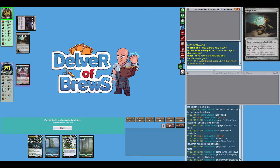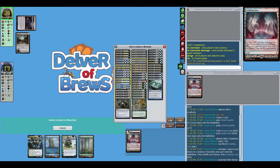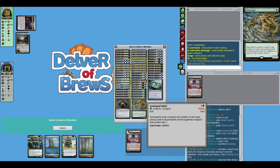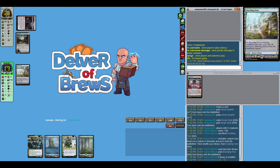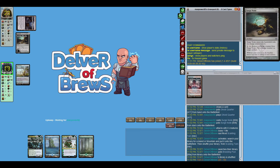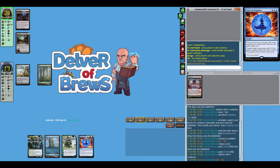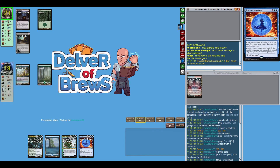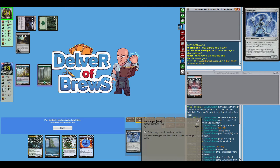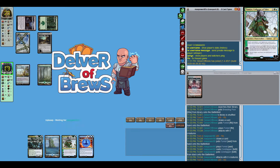We see Surge Node come down, and of course any time you see an artifact like that come down in any format, you know that this deck is doing some stupid stuff. The real goal of Dice Factory is essentially to just generate a ton of mana and just play big mana spells. Wonder why you don't just play Tron, but I guess this is another cool way to do it. I can't fault him for trying.